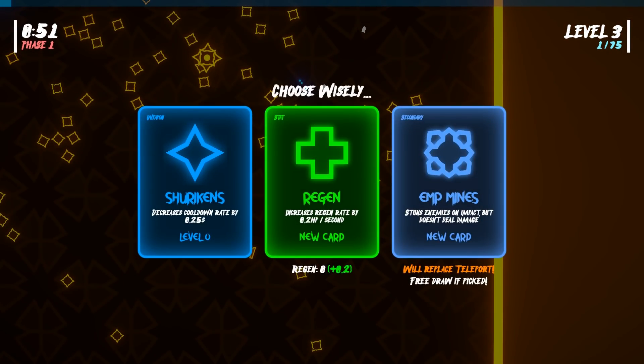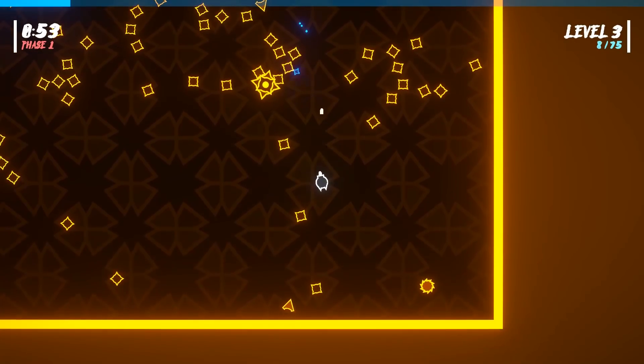The music doesn't slow down on this one. EMP mines will replace teleport — it stuns enemies on impact but doesn't deal damage. I don't need to drop mines, I like my teleport. Grab some more shurikens.